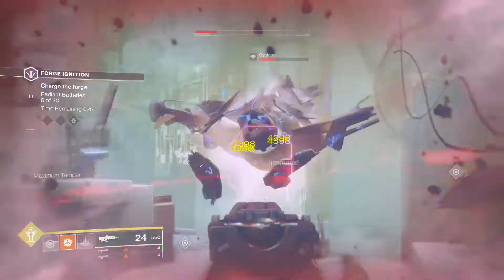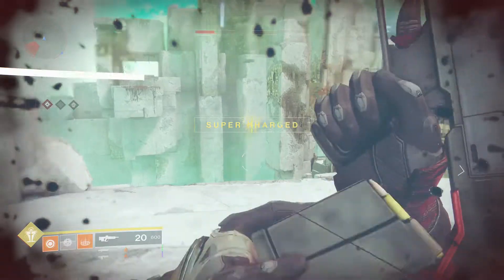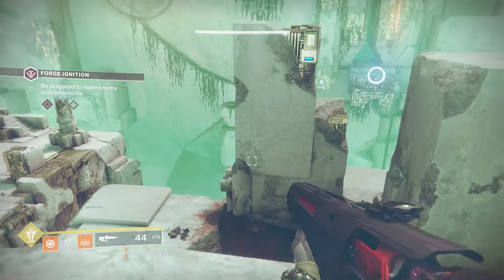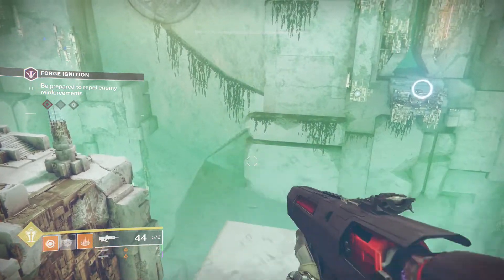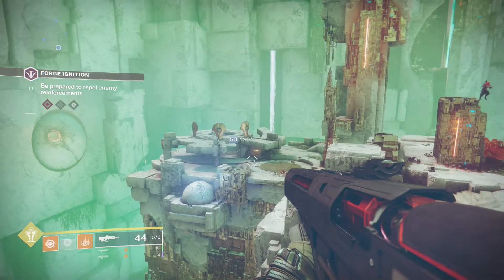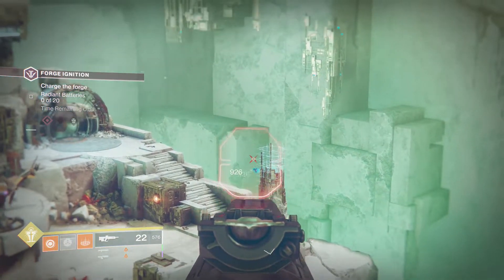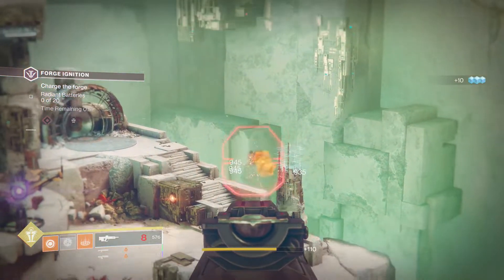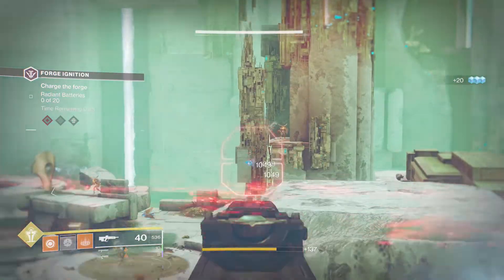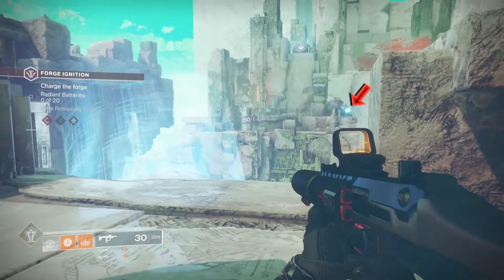Moving on to the third key for the exotic box — just like the others, you have to make it to the second round and look for two shield drones, one on each platform. Looking towards the entrance away from the forge: one spawns on the platform on the right next to the man cannon on a kind of broken pillar. The other spawns on the platform on the left, on the inner side closest to you, in the opposite corner closest to the entrance.